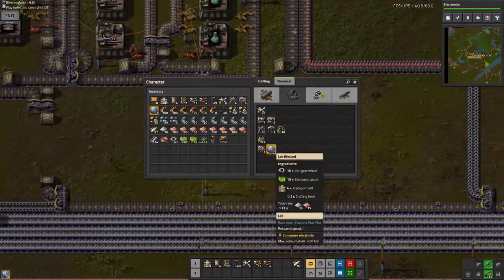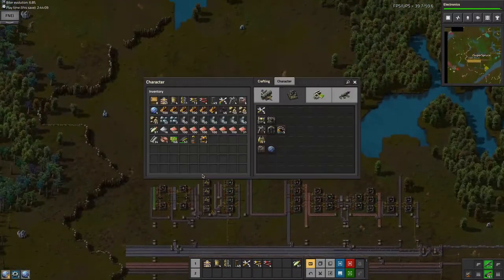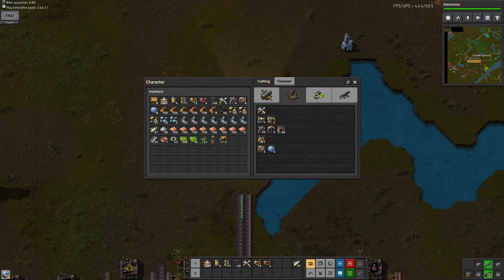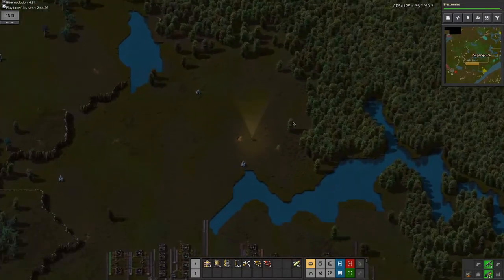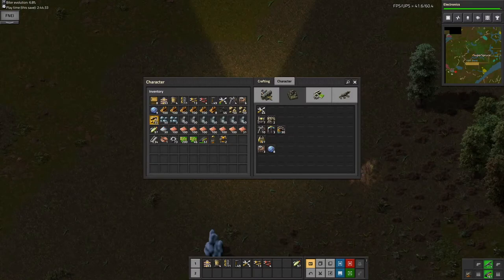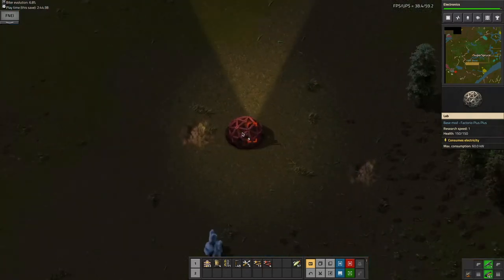There's a whole setup I want to do for the labs that's pretty complicated. I'm not sure if I need this many labs - maybe just this much is enough. Because I'm already going to get 12, actually 12 is too much, I think all I need is like 10. The plan is to have essentially a triangle of labs. It sounds a little strange but you'll see where I'm getting at later.